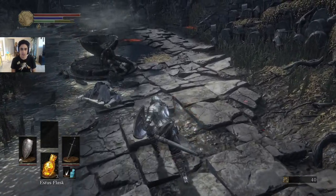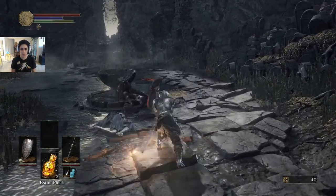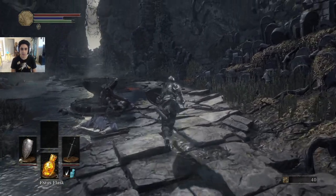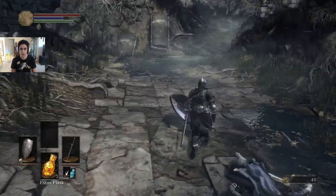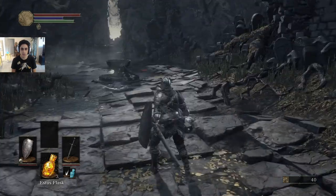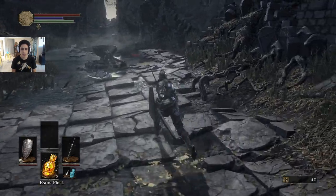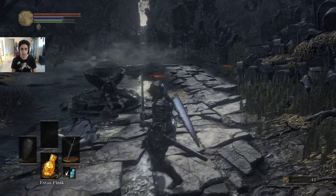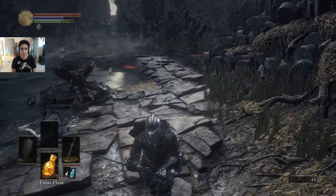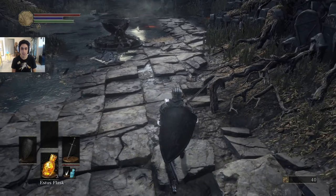Roll to light attack is a unique attack for most weapons. Roll to heavy is a different attack. Then you have running light and running heavy, both of which are really useful in a lot of circumstances. You can even back-roll to light attack, and a lot of those things are different in two-handed mode.